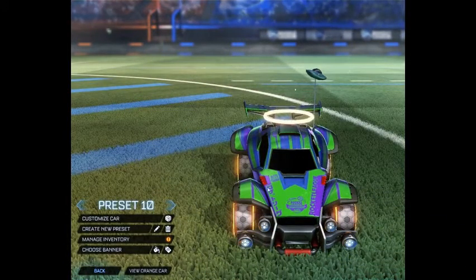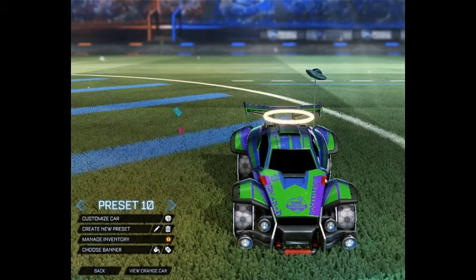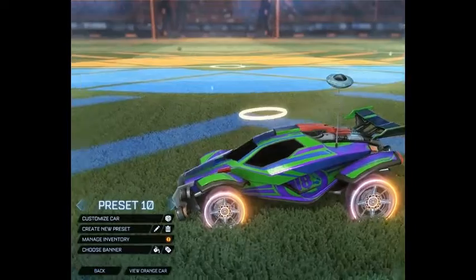Our first color scheme is analogous colors. Analogous colors are the three colors next to each other on the color wheel. I am rocking a green car with a cobalt blue Rocket League Championship Series decal, and purple is my third color.